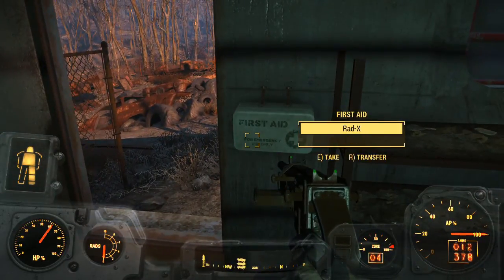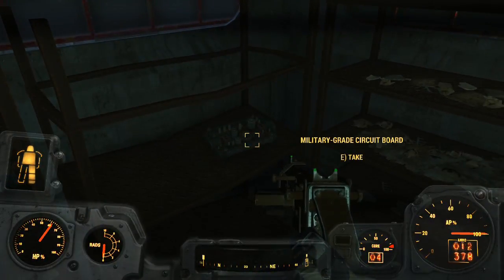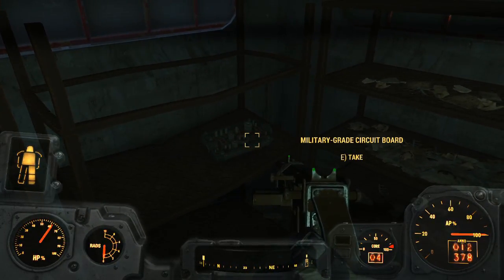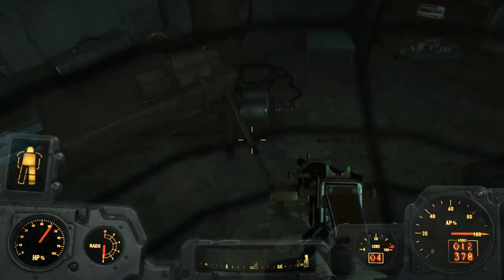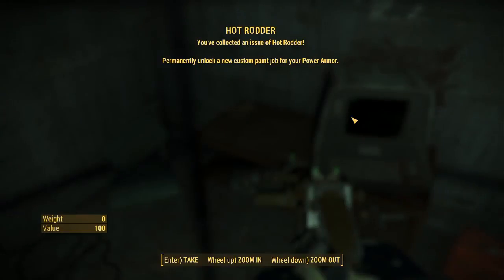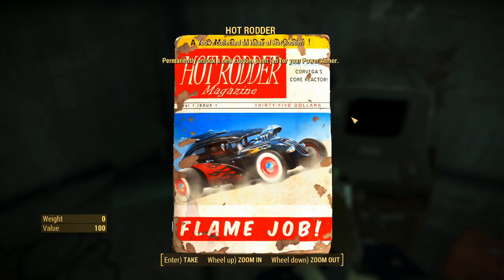Welcome, we're at the robot disposal ground. Picked up a fat man at the end of the last episode, killed some mole rats, and now we're looting this place. There's a weapons workbench - ooh, battery hot rodder, you've unlocked it. An issue of Hot Rodder permanently unlocks a new custom paint job for your power armor. Cool, $35 for a magazine, Jesus.